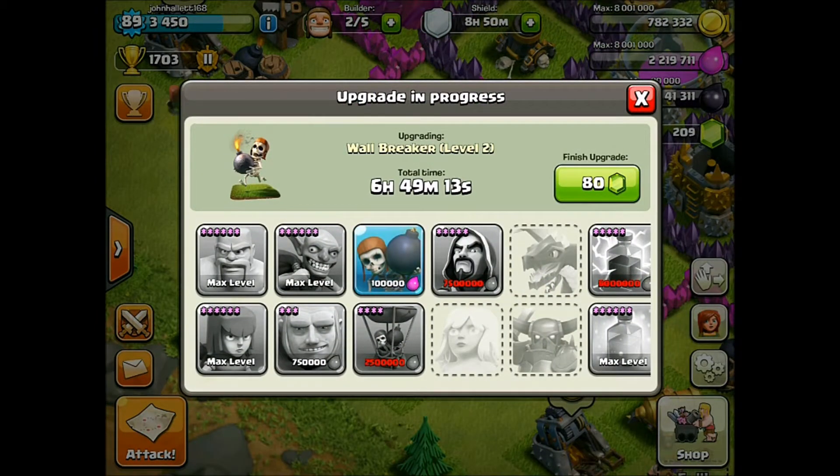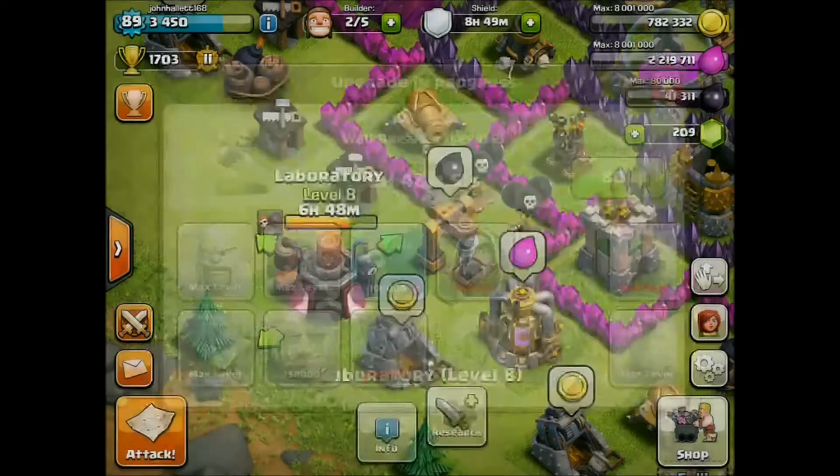It was only 100,000, but the cost will increase and increase. I'm going to try to get the Wall Breaker to level 5 at least. That's what some of you said in the comments, and I think that's a really good goal. I'm not sure how much level 6 costs — I'm assuming it costs a lot of elixir, because most level 6 upgrades do. So we'll go for level 5.